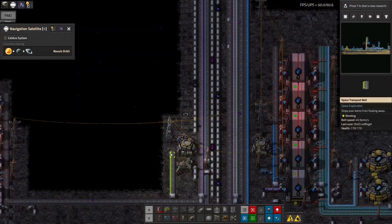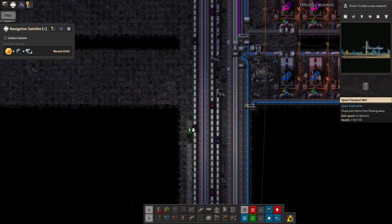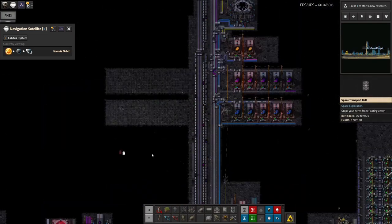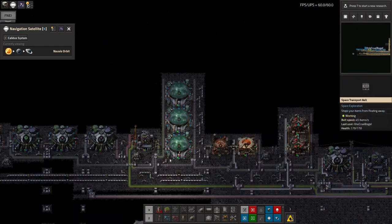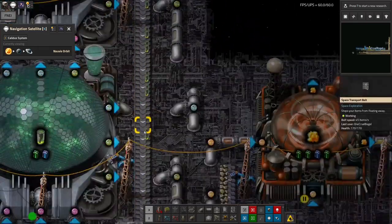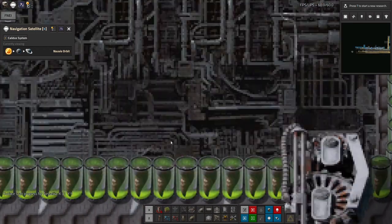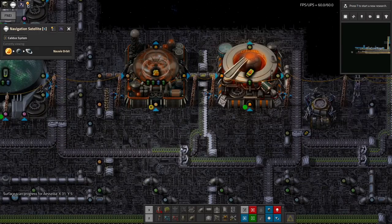The next thing is going to be to run the belt up here like this. I've also extended the number of these growth facilities here — these are the things that are actually growing the biomass, taking in green goo and producing... I'm not sure what these things are supposed to be. They look like bits of plant or possibly animal in a jar. But whatever it is, it's getting used quite a lot by the research down here, and we are producing it almost quickly enough.